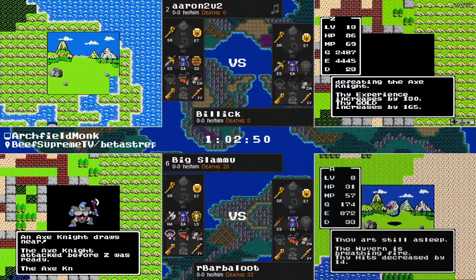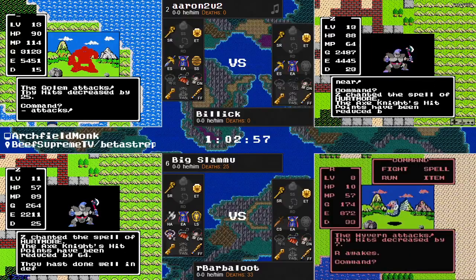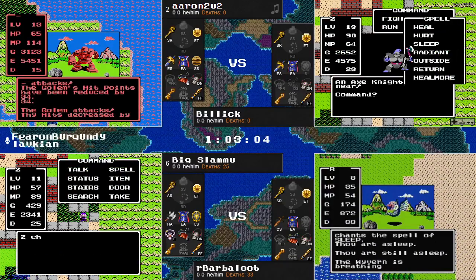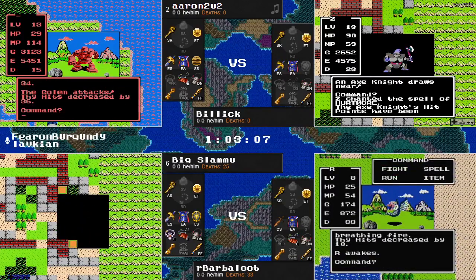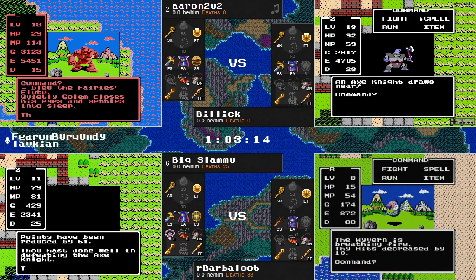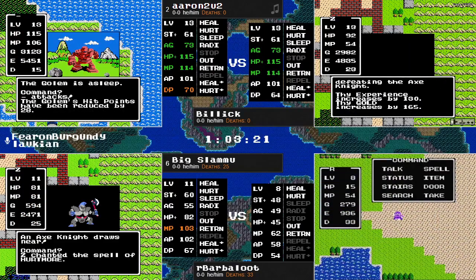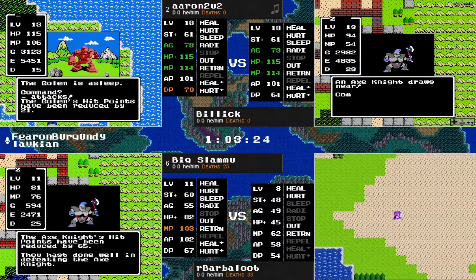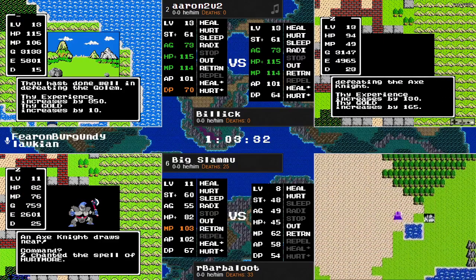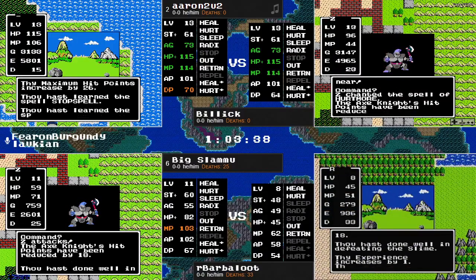Beta Strap noting in chat — Billick is doing really one of the better things he could do, which is just sit here and murder these Axe Knights, making use of that Hurtmore spell, slicing into that experience difference. Aaron at one point had double his experience — now within a thousand. About a 1,500 difference between Slamu and Barbaloot. Slamu now doing the same thing Billick has been doing. This would indeed be quite the miracle comeback if Billick could...